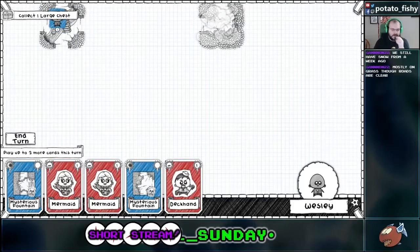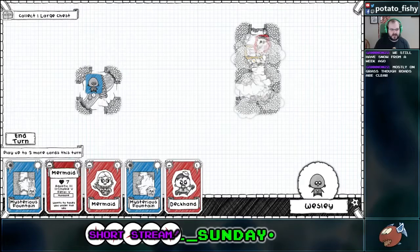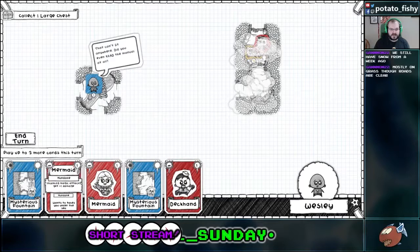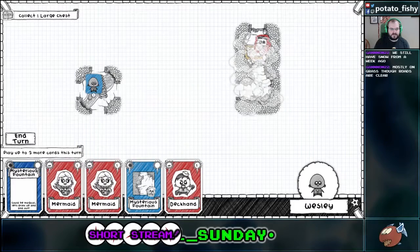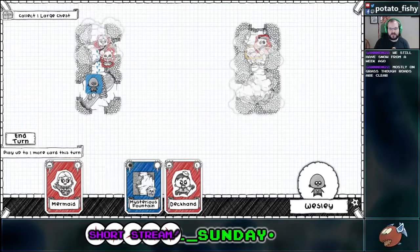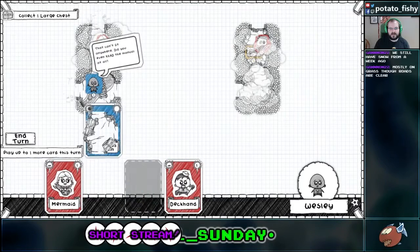I think this is the first one where we've gotten a goal that isn't on the map, which I actually find really interesting. The mermaids are mundane, which means incoming magical attacks get plus one, which is really good for the Cardamancer. So we'll put down a mysterious fountain. And it's garbage. We'll throw the mermaid there. Oh, I can't throw the other mermaid there? Well, that's balls.